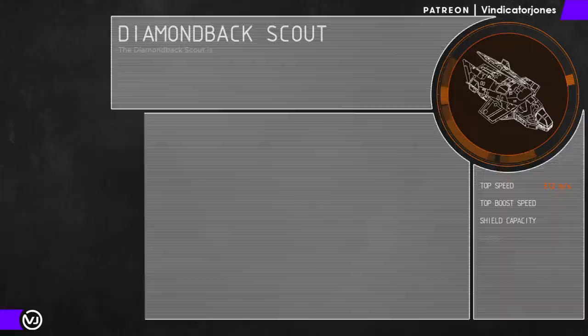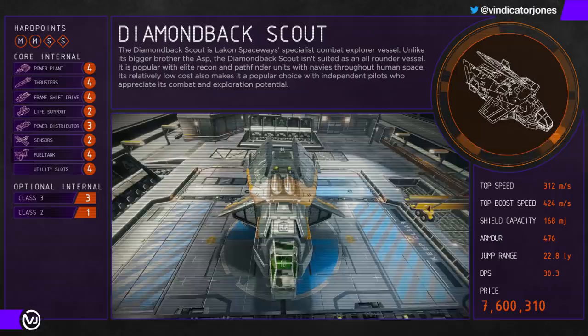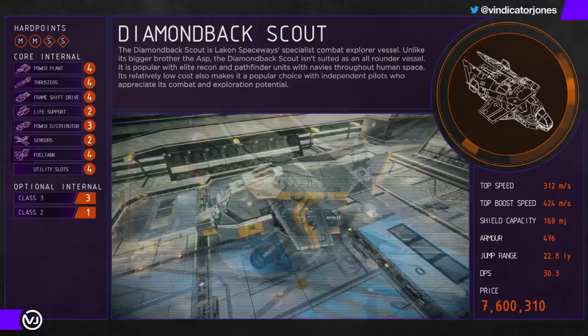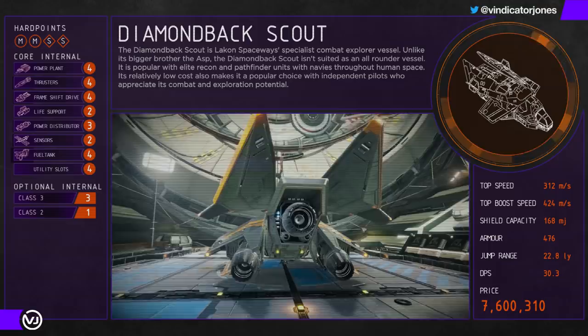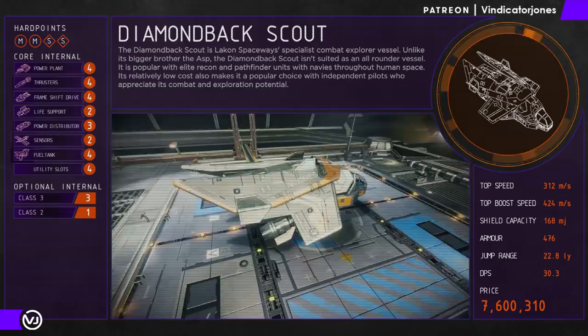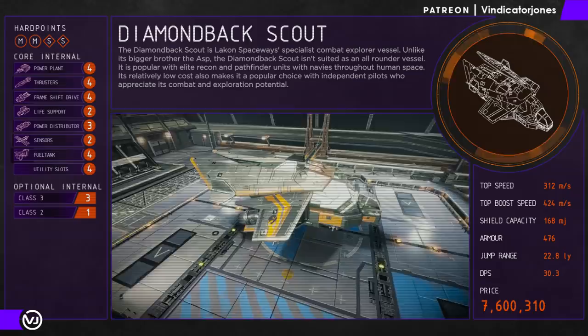And finally we have the Diamondback Scout — more commonly known as the DBS. Fast, fun, and nimble, many commanders have come to love the DBS for its handling and small hull profile. It's hard to hit, and even when you do hit it, it has relatively decent armour making it surprisingly tough to kill with a good pilot at the helm. In the old days the DBS was often flown shieldless while using silent running and proved very effective in combat as it was difficult to see and hit. However, times have changed and while the DBS is still very fun to fly, it is limited in its combat effectiveness for the price.